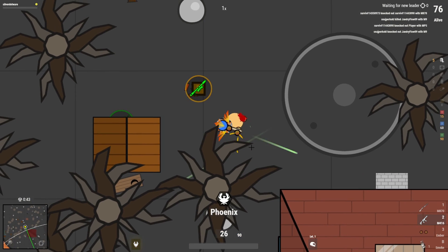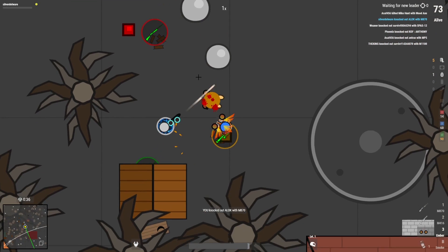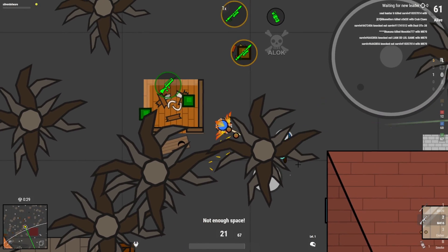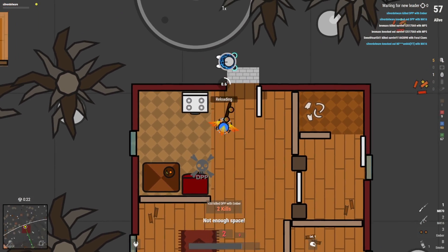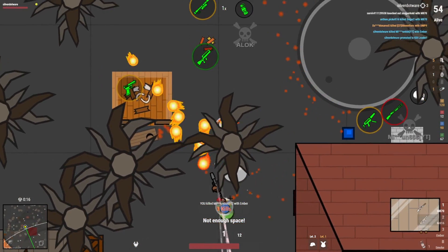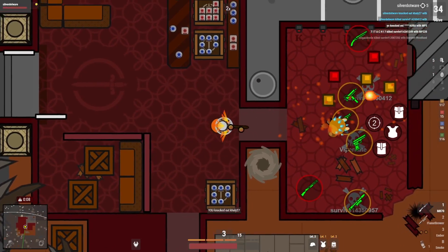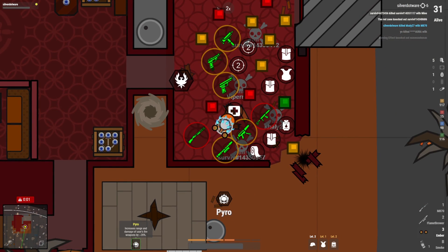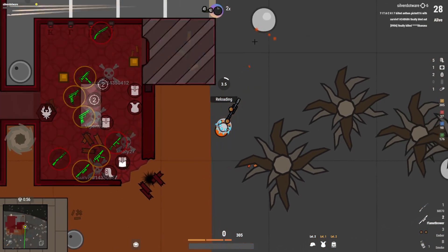I got a flamethrower. I'm not going to pick it up though, because the flamethrower isn't bad — actually I might pick it up for the content. This guy has a flamethrower. I got him. Why does this guy have like an ice lady? Pyro — increases range and damage of fire weapons by about 20%, I'm guessing. I don't know what that really means. Further range? That's actually kind of cool.